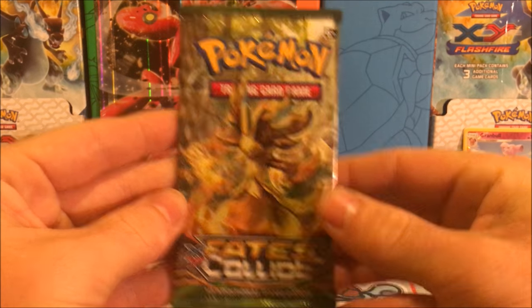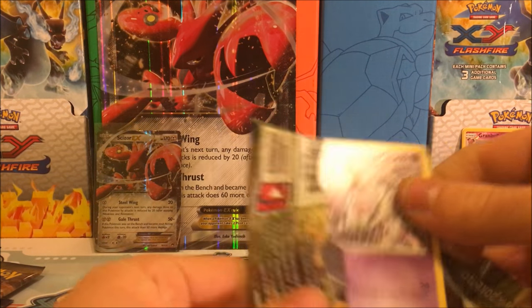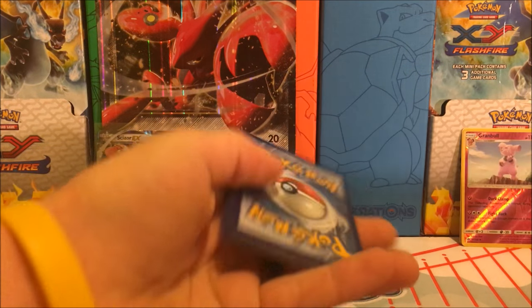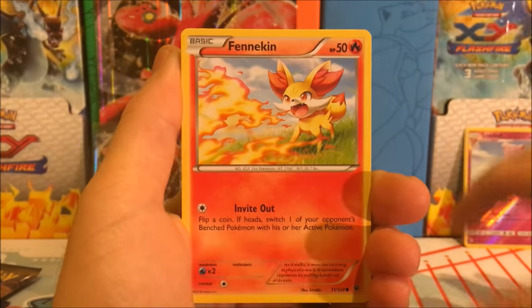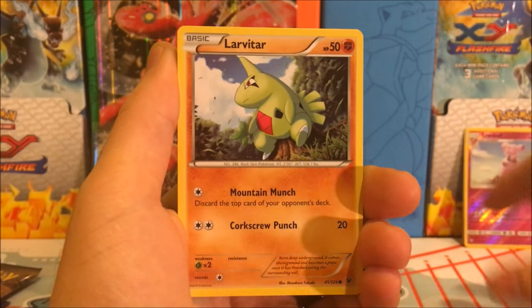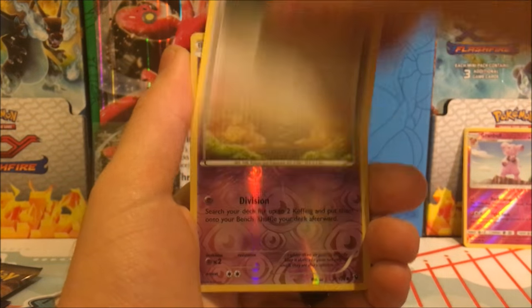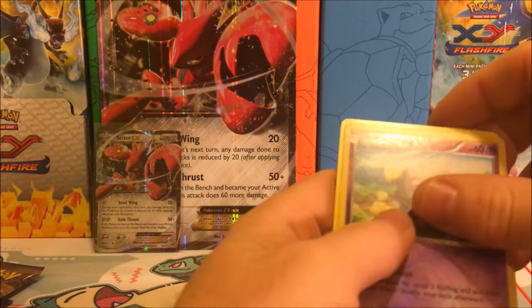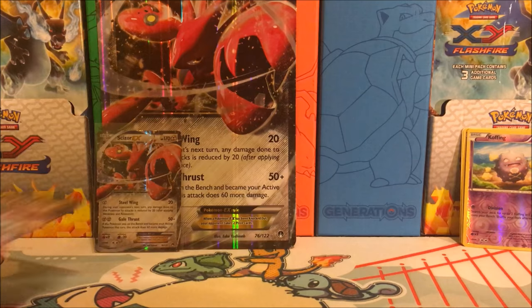Moving on to Fates Collide — hopefully my umbrella lights will be here soon so I can get some decent lighting. All right, we have a Garbodor, Finneon, Meowth, Larvitar, Burmy, Centino, Strong Energy, Shauna. Reverse Holo is a Koffing, and our Rare is an Omastar Regular Rare. So far — duds.